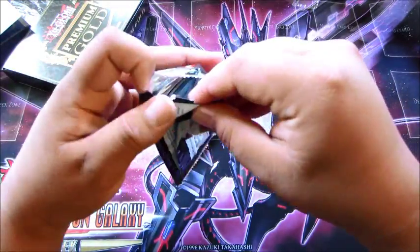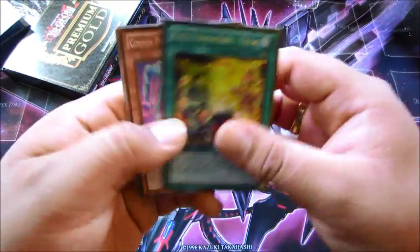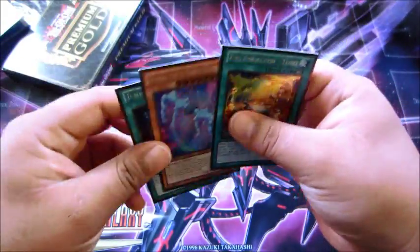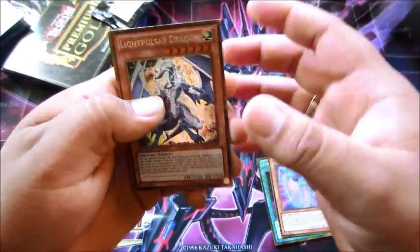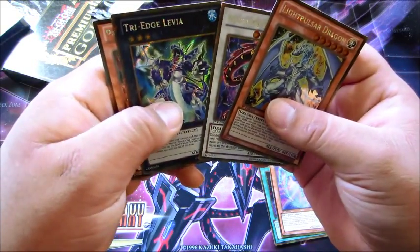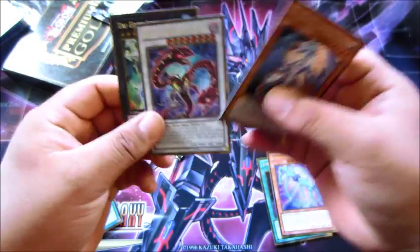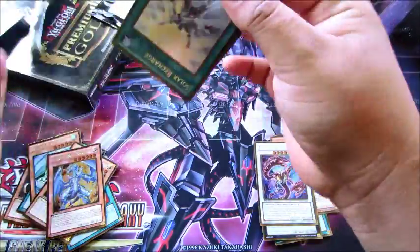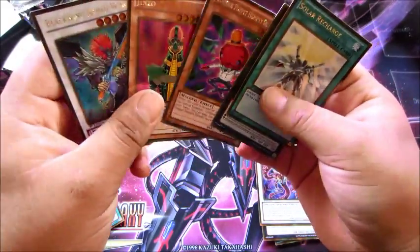First pack and we got a Fire Formation — pretty sweet. Gimmick Puppet shadow filler and Junk Puppet, Mystical Space — that's pretty good. Next we get a Light Pulsar Dragon, a Diabolical Dragon — pretty sweet. Triage, Prime Material Dragon, and a Razor the Storm Monarch. We also got Solar Recharge, Number 31, Gimmick Puppet, Jinzo, and a Blackwing Armor Wing.